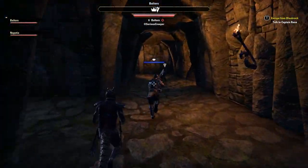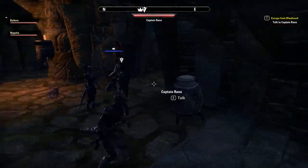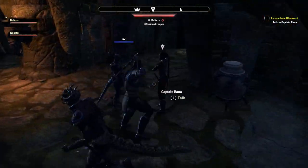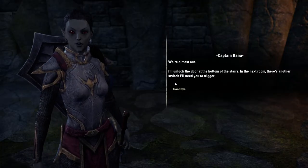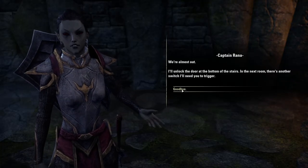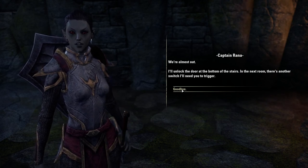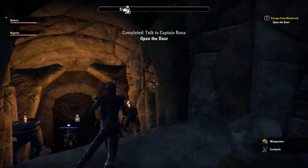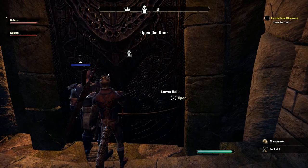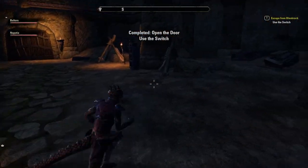Maybe she'd be more effective as a general if she had a more grizzled delivery. Not like 'this way through the flower door — this way.' We're almost out. I'll unlock the door at the bottom of the stairs. There's another switch. This is a very complicated way out of the village — who designed this? Ancient lords — it makes it safe. Masochists.